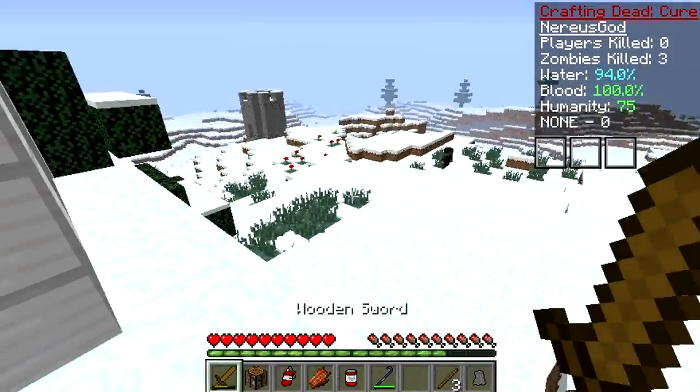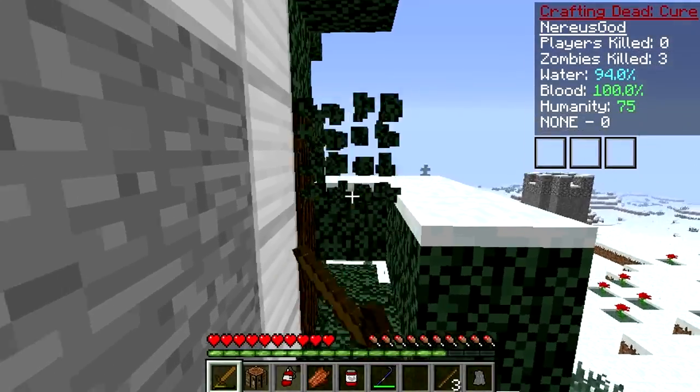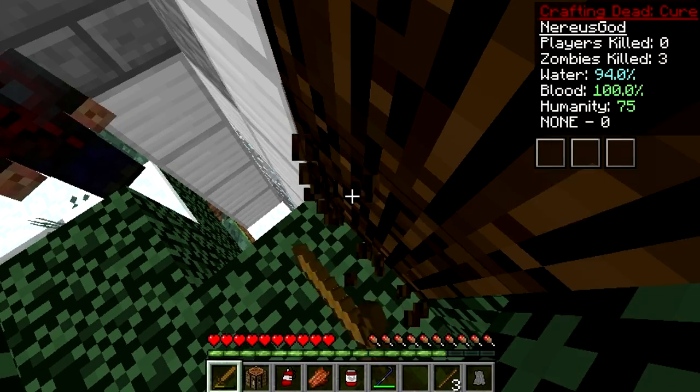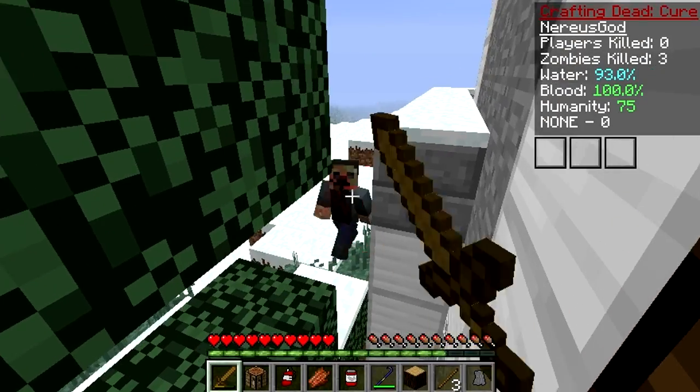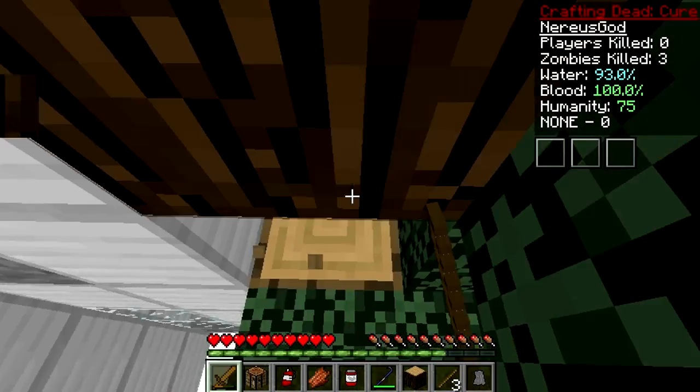There are zombies down there and I can get back into my base easily, but I want to get a tree - I need wood. So if we can get into this tree, there we go. I almost fell out - there's a zombie right there. Go away, get rid of that. Okay, bye friend.